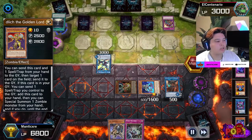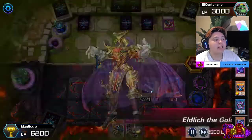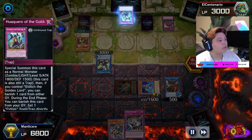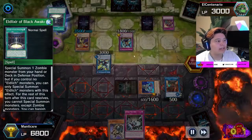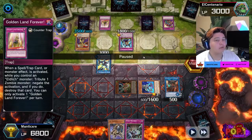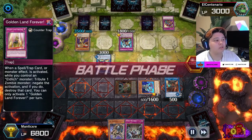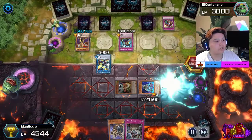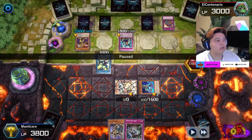I have Fog Blades in my graveyard that I can use to special summon. He draws, so I go ahead and activate Droll at this point. He activates his Golden Lord's effect again — I'm letting him do these things because I'm sitting with Evenly Matched in my hand. He uses Hoquero again now that he has Obligate on the field, and banishes my Rusty like I said he would. He sets Golden Land Forever — luckily he can't activate it the turn he sets it, otherwise I'd be really screwed. He now has three monsters to destroy my field.